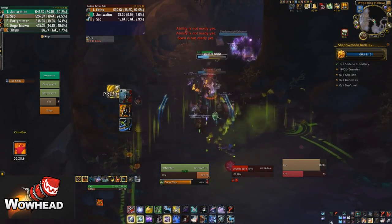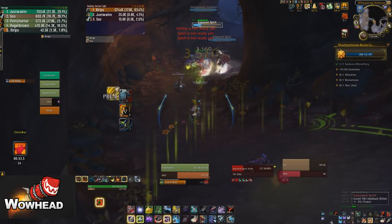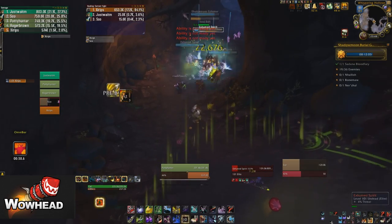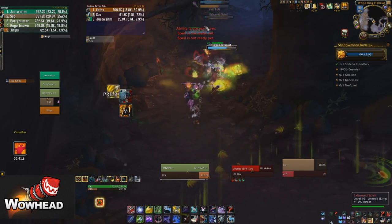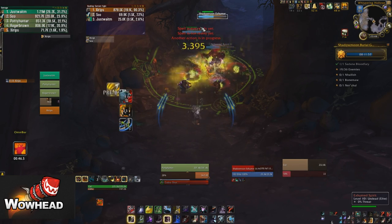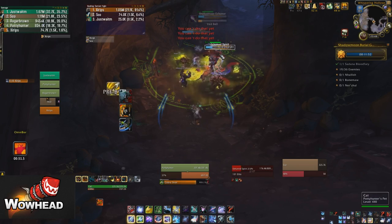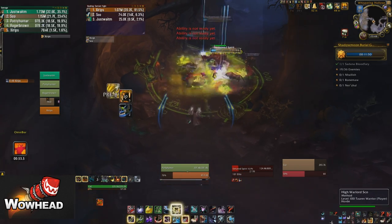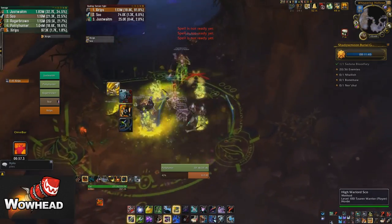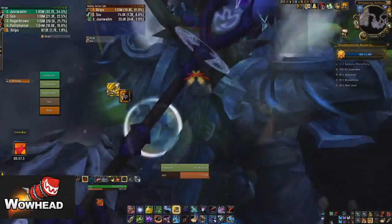We pull the last one and get two adds again, which is just really annoying but we manage. Before you get to the second boss instance, you want to keep right and jump over this little ledge so you don't accidentally go over the runes and pull mobs that you don't need.